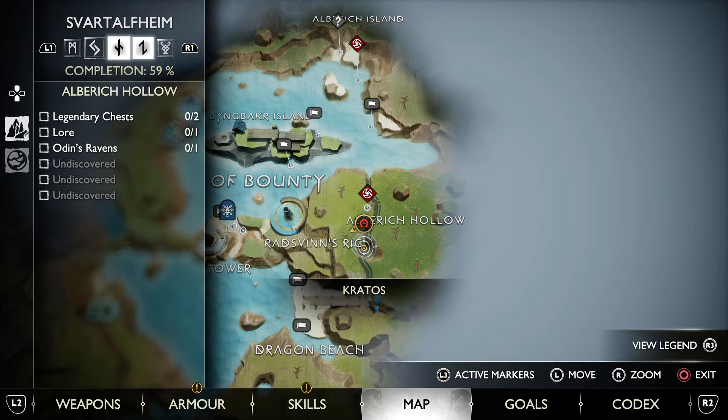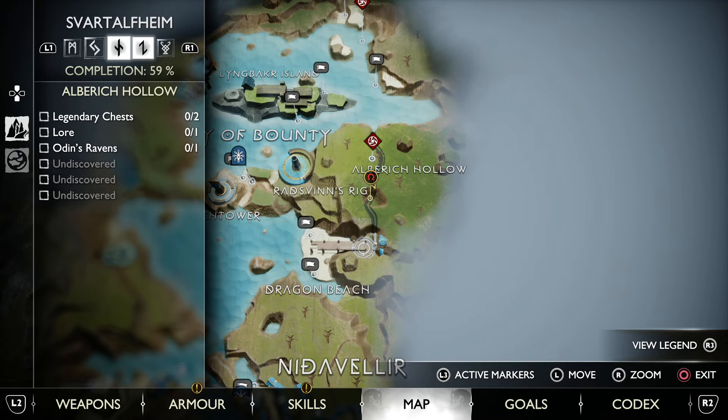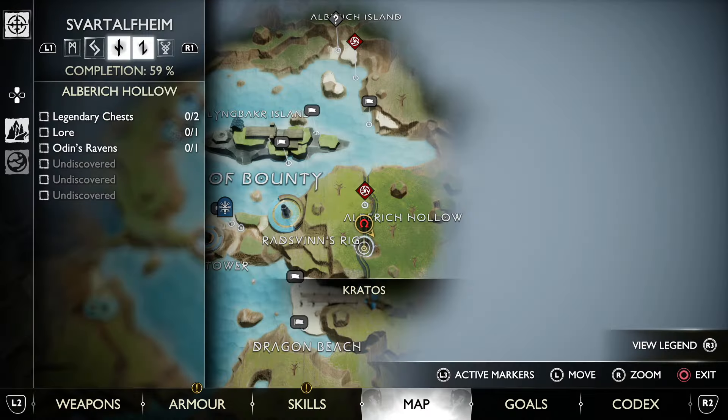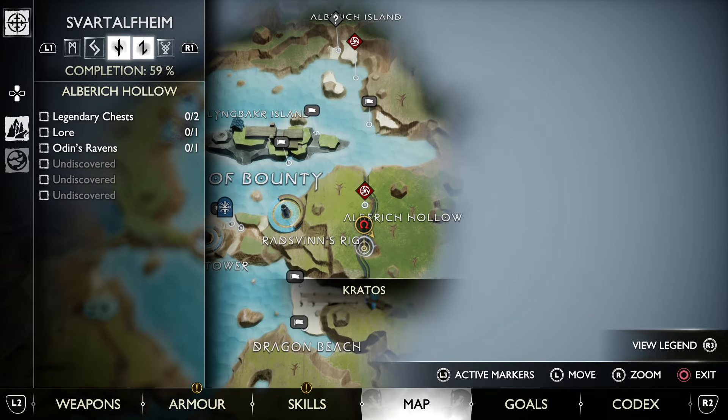Find the Odin's Raven in the Alberich Hollow. You'll need to come to the top end. This requires having the spear. Once you can do that, you'll be able to get up this way and then you'll end up at the top end of the Alberich Hollow. Be able to make your way down.